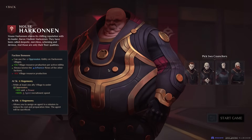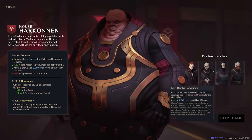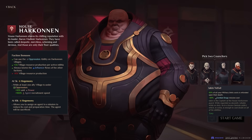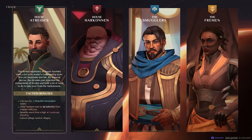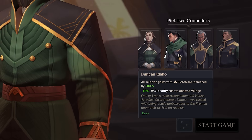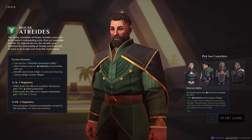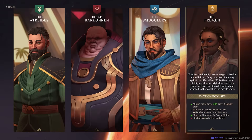More important than the house choice is the next screen — your counselors. Counselors provide more nuanced benefits and bonuses, and add a lot of diversity of play across different houses and counselor combinations. They're also assigned difficulty levels. As you hover over them you can see a difficulty rating — Duncan, for example, is easy. I'd recommend going for ones ranked easy rather than hard to begin with, as their abilities are more straightforward and likely lead to stronger outcomes.